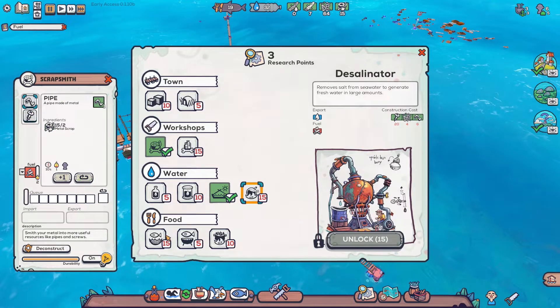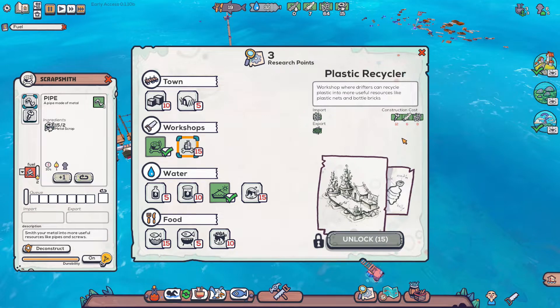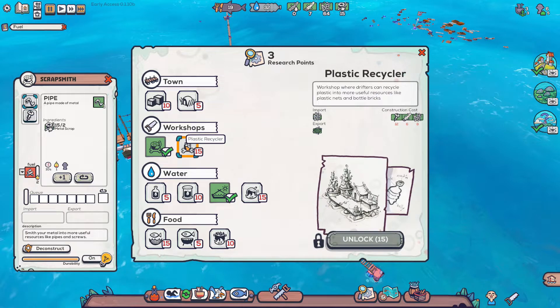I'm debating on what we want to do. Because that might be important now, actually. We need a plastic recycler to make the nets — we'll need screws for that. We're actually doing okay on water right now, so I do think we want to go with the fishing hut. Which means we'll need the plastic recycler first. Wow, that's 30 points away.